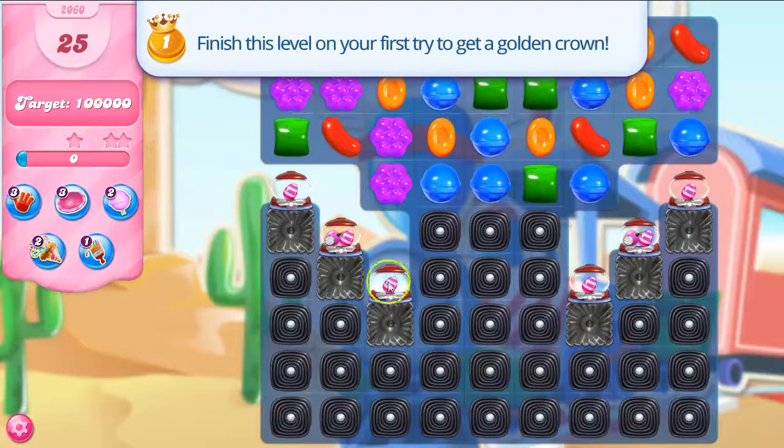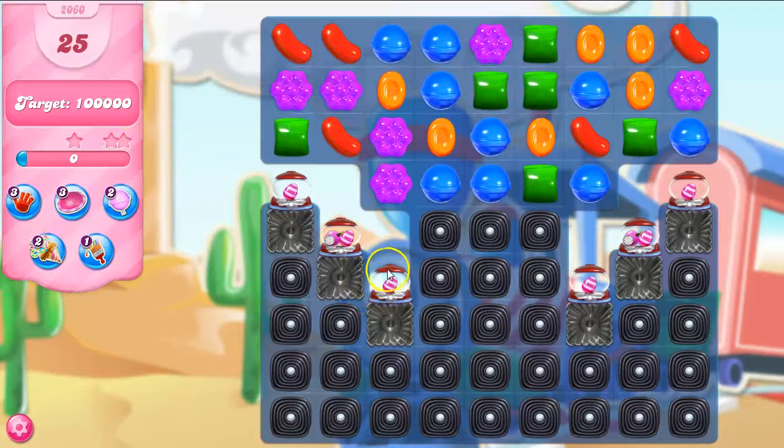This is my first playthrough for recording purposes. This actually looks a bit different to some of the points levels I've seen lately. I've got these striped candy dispensers on the board as well, but they're covered with frosting and licorice and a bunch of other stuff. I didn't even realize I've got ticking time bombs coming down too, and ticking time bombs will give us a nice boost.